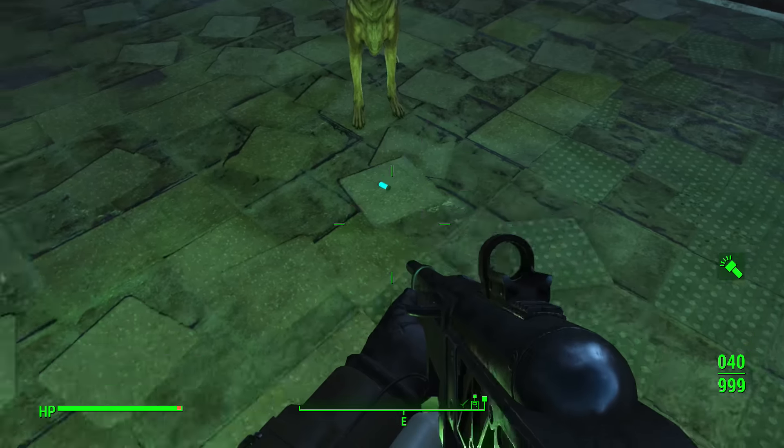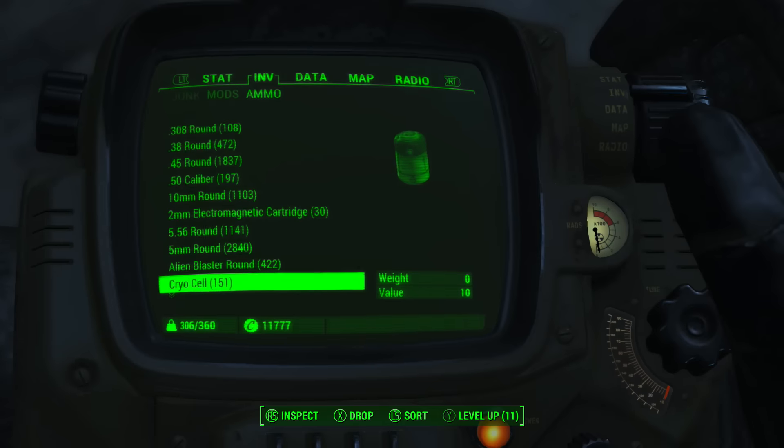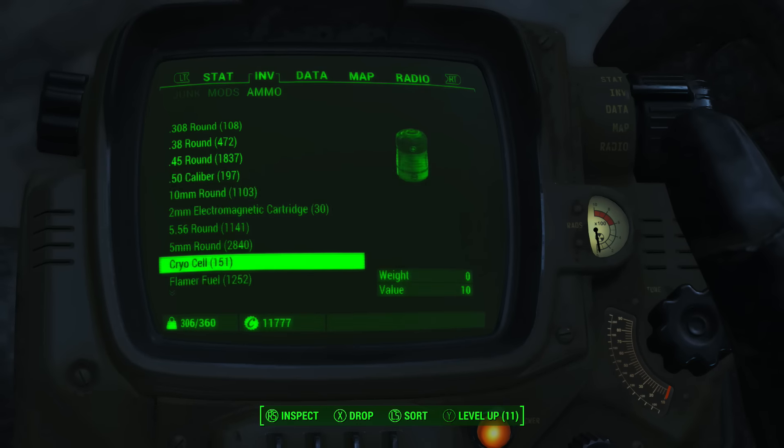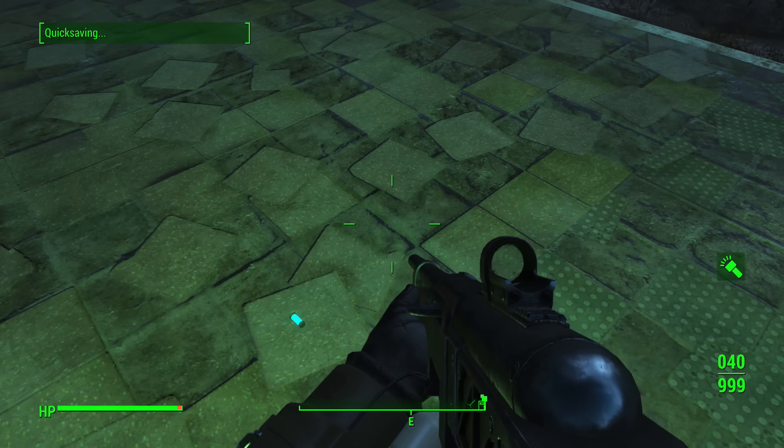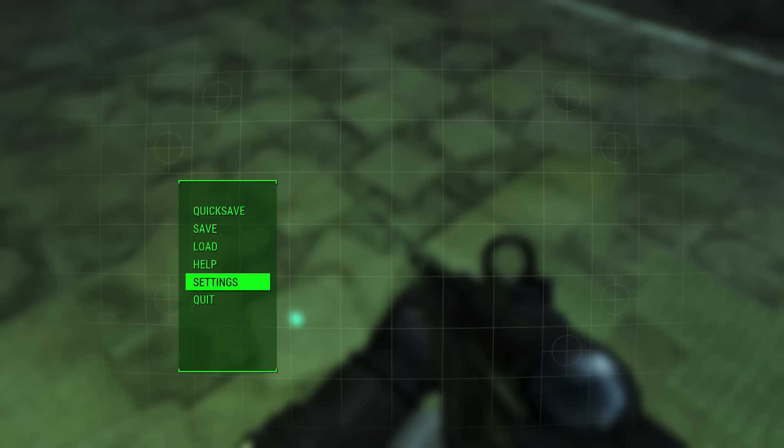Using this glitch I'm about to explain to you all, which is a variant of the Dogmeat duplication glitch with a couple additions on top of it, you are going to be able to take any amount of ammo in a stack, drop it on the ground, and duplicate it to get double the amount.